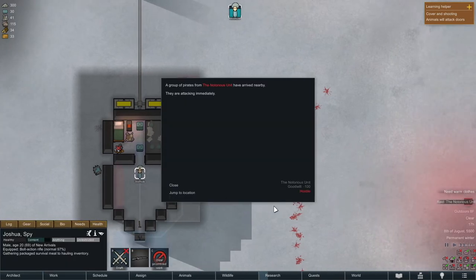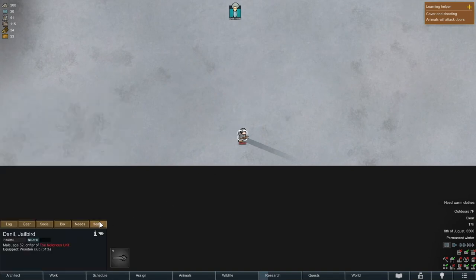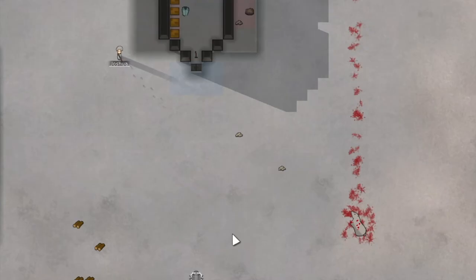Speaking of raiders, we have Danel — he's a jailbird. He's a pretty crappy pawn so we're just gonna kill him and not even try to save him. We couldn't save him right now anyway. Joshua's hitting his shots thankfully, and the raider's dead.